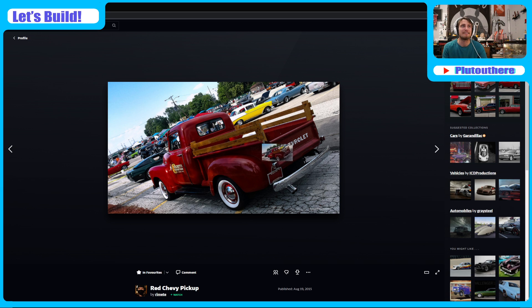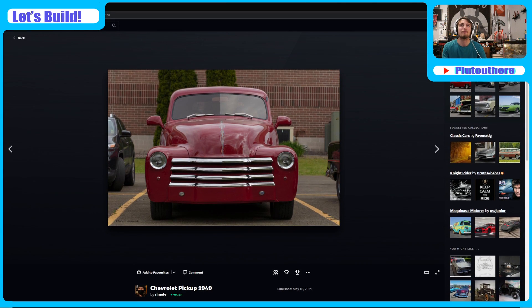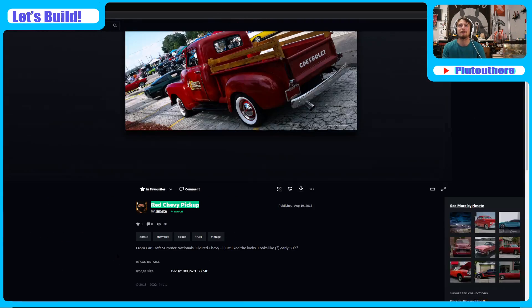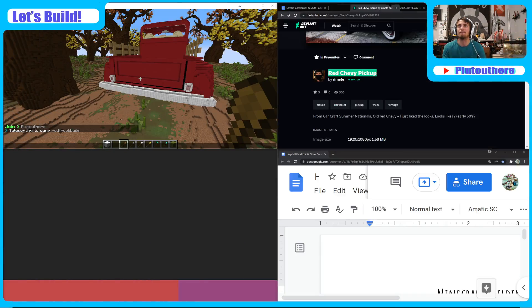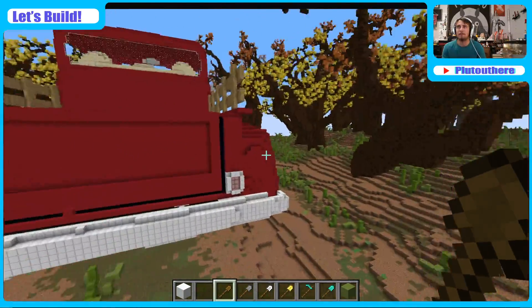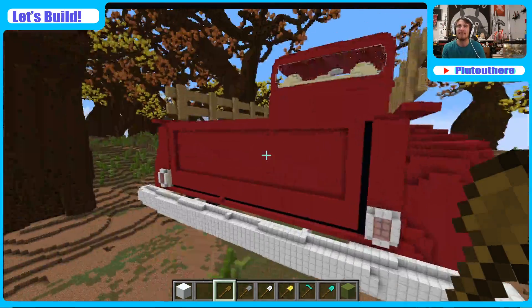I just noticed it doesn't have like the pole to lay the bed down — and that might actually be because it unclips and swings out to the right. I'm pretty sure it does — it swings out this way instead of swinging down. So mine doesn't really look like it swings out and it's not really far enough to the edge that it would reasonably do that. It's easier just to add a handle.